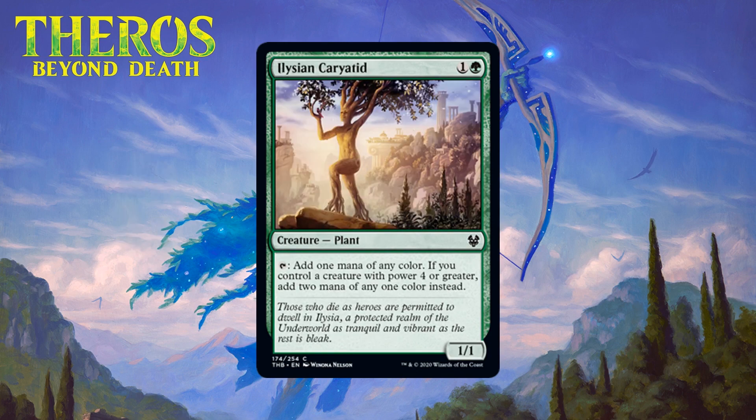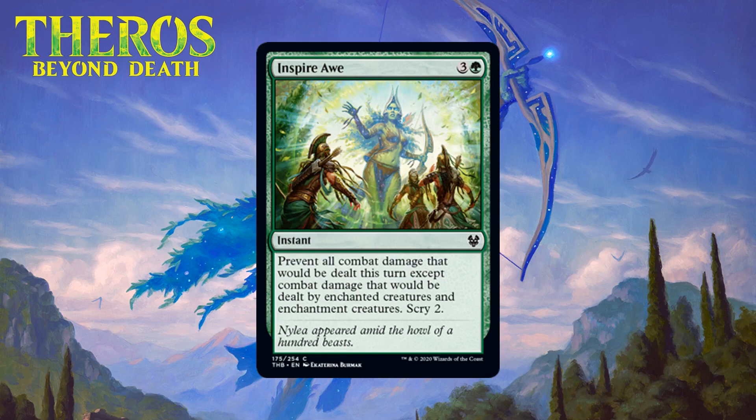Next up we have Ilysian Caryatid, which for one generic and a green is a 1/1 plant common. You can tap it to add one mana of any color, and if you control a creature with power four or greater you can add two mana of any one color instead. Green has a couple of good uncommons for fixing in this set, and this caryatid is one of those creatures that can fix for you. A two-mana 1/1 is rough on the vanilla test but I'm willing to take those awful stats when it comes with ramp and fixing. The mediocre stats hold it back from being a B-, but it's still a nice card for green. I'm giving it a C+.